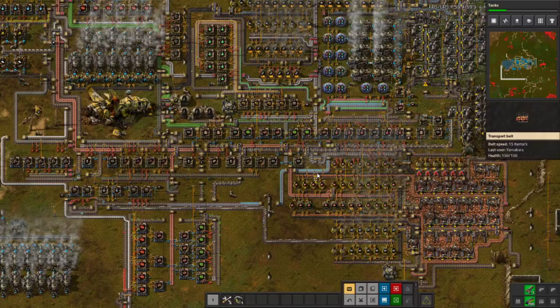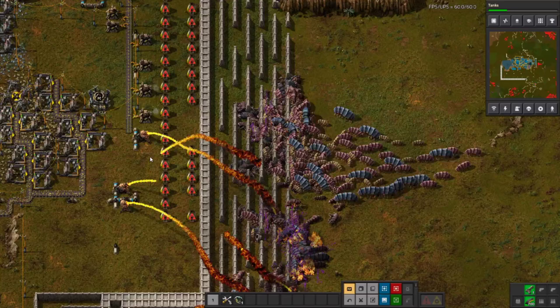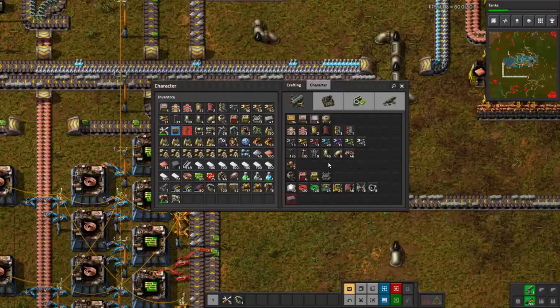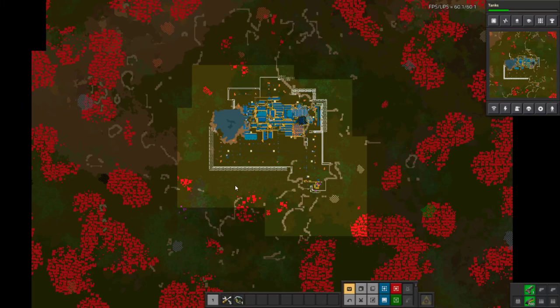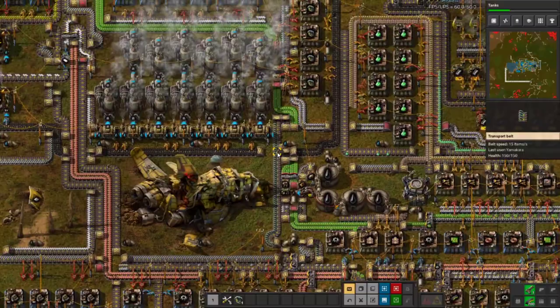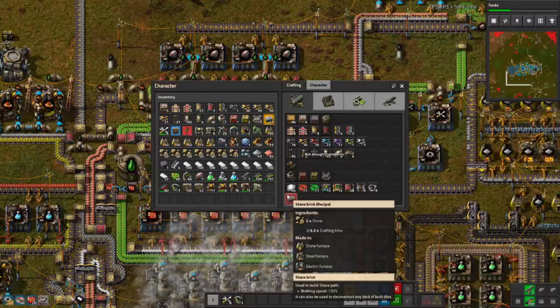I need another outpost — we need to grab that iron. Look at that column. This is how the side guys have so many kills — 1,900 kills, oh man. Let's make some roboports and go south. Let's grab that iron — I think it's the closest iron right there. There's a big iron over there too — 14 million. I want that. Can I have that, please? That is what we want.